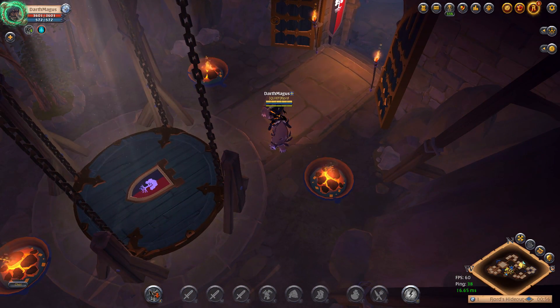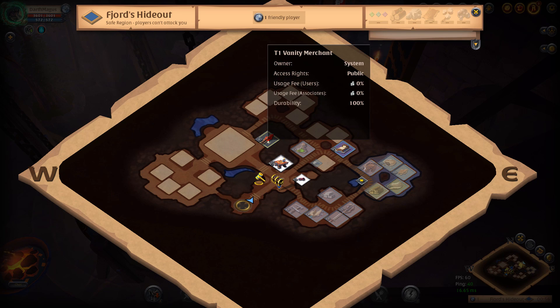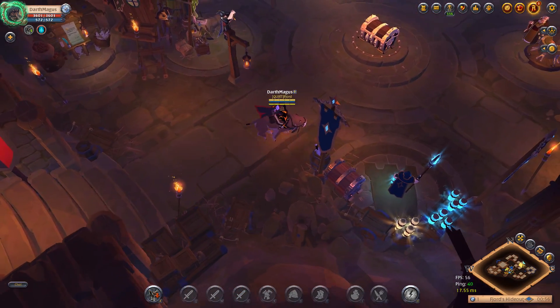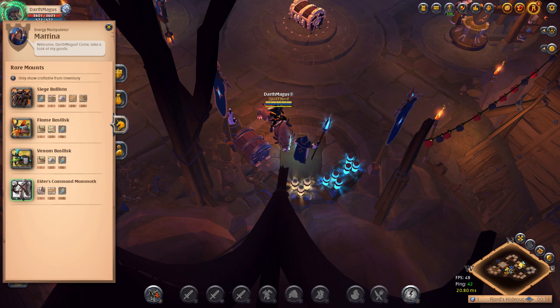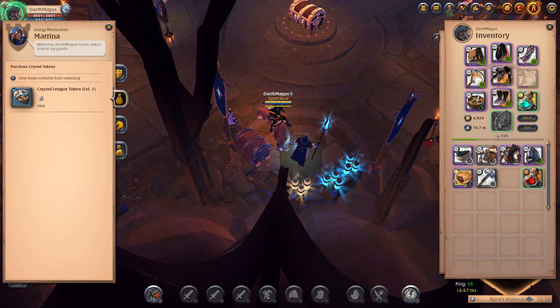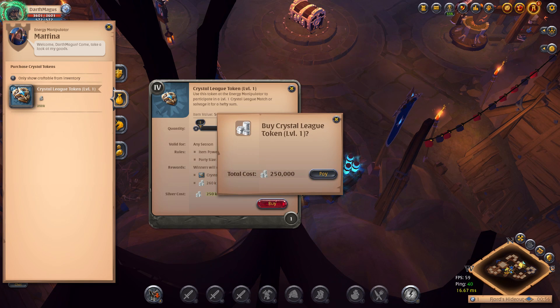Different doors. Let's do a quick run through the NPCs. We got a vanity merchant, we got an artifact foundry. Repair station has always been there. Here's our energy manipulator — we can make siege mounts, so you can produce them inside. Here are all the tabs where we can make upgrades to runes. And we also have the crystal league, so you can queue up to the crystal realm fights from inside the hideout, once you get it to level 3.